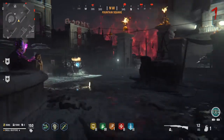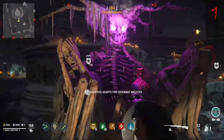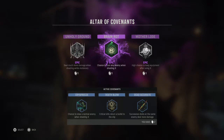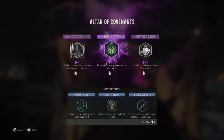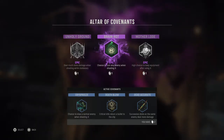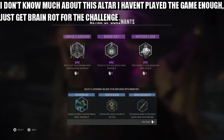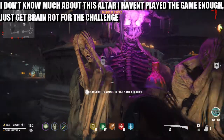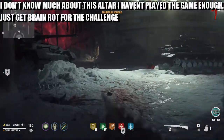For the Brain Rot, what you have to do is get the hearts and then sacrifice the hearts for the Covenants, and you're going to have to make sure you get the Brain Rot, which comes under all three variants — I think. I'm not too sure how the variants work yet, which is epic, common, and legendary. Obviously if you get Brain Rot, that's how you get the Challenge Calling Card.